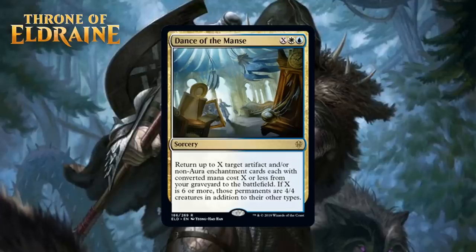This needs a build-around grade. If your deck just doesn't have enough artifacts or non-aura enchantments, this is just an F. Luckily, blue-white is a color pair all about artifacts and enchantments, so there's a good chance you have plenty of other reasons to play them. One thing to keep in mind is that the rest of your artifact payoffs can count food tokens as artifacts, but Dance of the Mance doesn't because there aren't any in your graveyard.